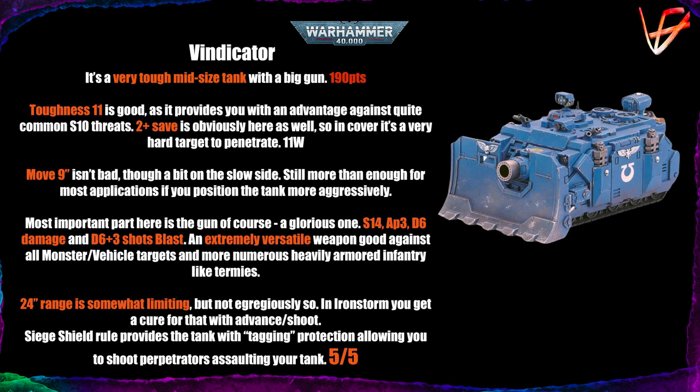The most important part is the gun — it's a very good one. Strength 14 is unexpectedly high, allowing you to wound anything on threes for vehicles and monsters, and heavy infantry like Allarus Terminators at Toughness 7 on twos. AP-3 is great because even something with a 2+ save in cover still has to roll a 4+ against a Vindicator. The damage is D6 — the worst part because it's very swingy — but in Iron Storm you can save the re-roll for the damage roll. You get D6+3 shots with Blast.